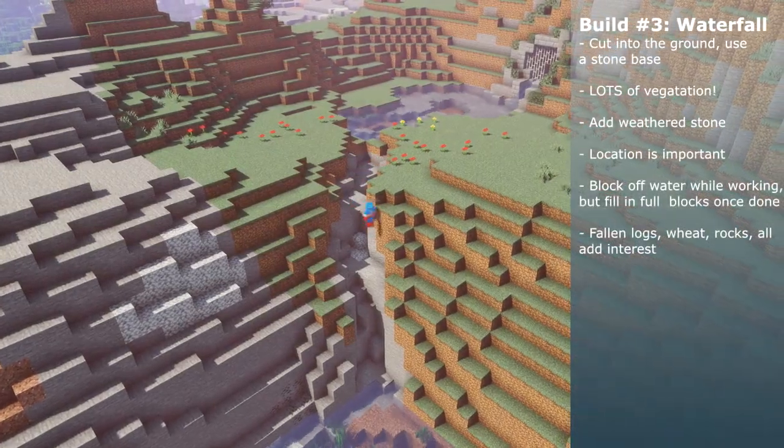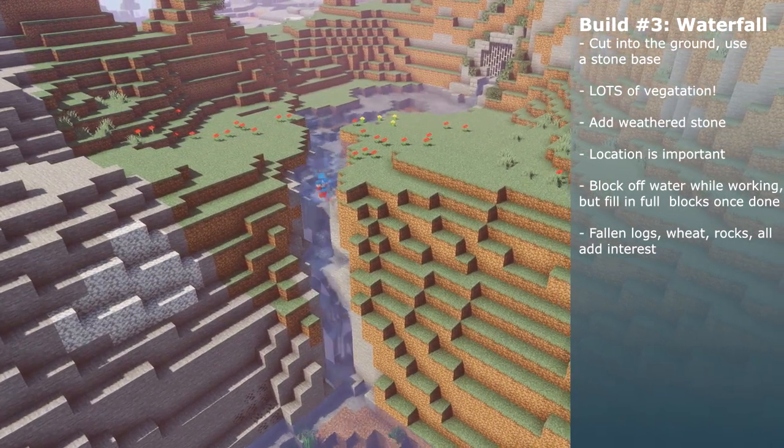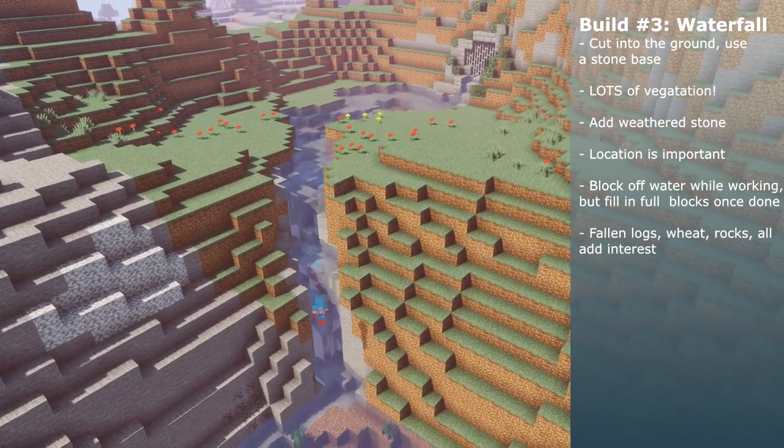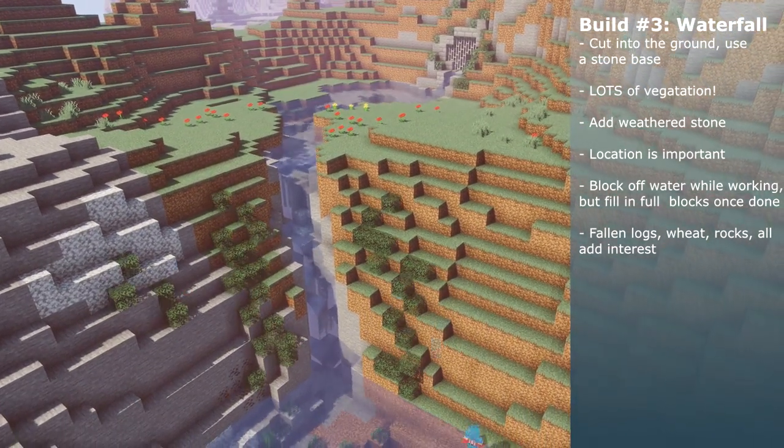Many of the builds have chests which can be filled with items to supplement a story that you've created in that spot. Each one of them has their own story, and it's up to the player to make sense of them. Little items like this can really facilitate the imagination.